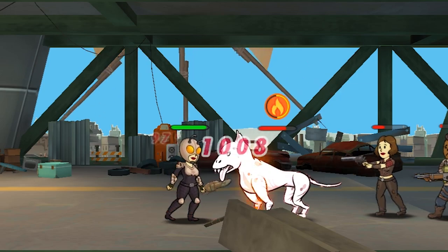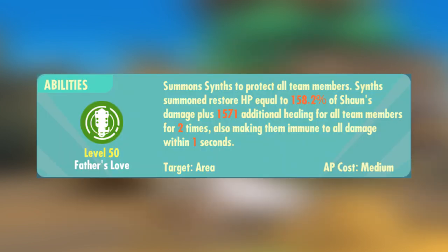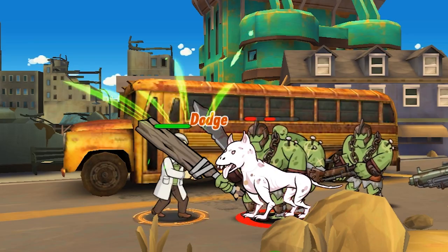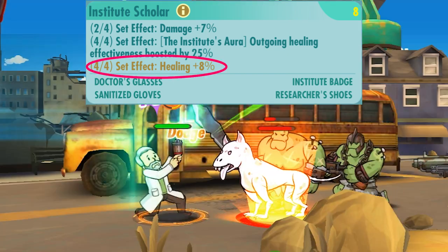This gives her a lot of survivability and damage at the same time. For Father or Sean, the stats you should prioritize are damage and HP, ideally both, as more damage will also increase the effectiveness of his heal. Now assuming Father is the only healer on your team, Institute Scholar is going to be the optimum set, as the 25% increased healing is much needed on him. Not to mention his unique set effect, which gives him another 8% healing.